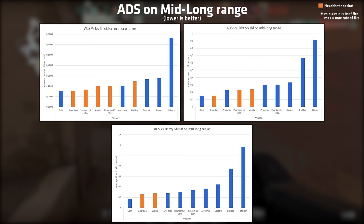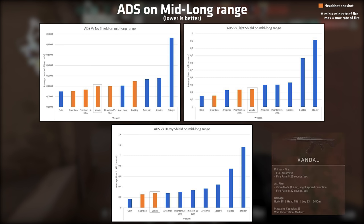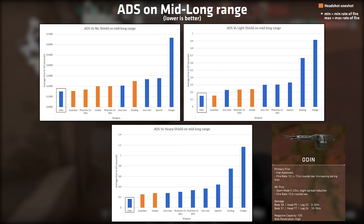Finally, on long range while ADS, the Guardian shows you what it's designed for — superb time to kill and one-tap capability in all situations. The Vandal performs almost equally well against heavy shields but also has the benefit of being full auto. The Bulldog and Stinger are absolute trash while ADS, and the Odin just won't go away, staying as the fastest killing weapon unless your opponent one-shots you first.